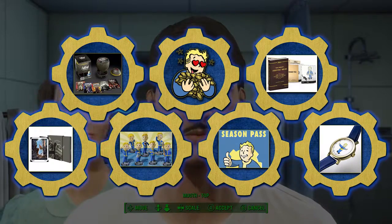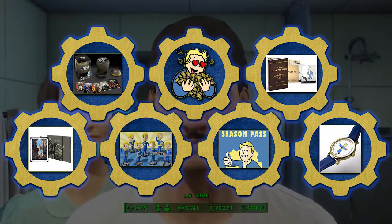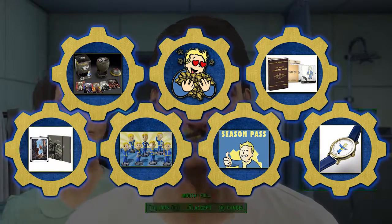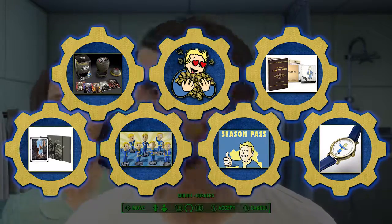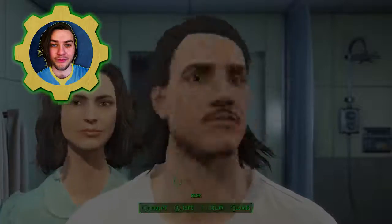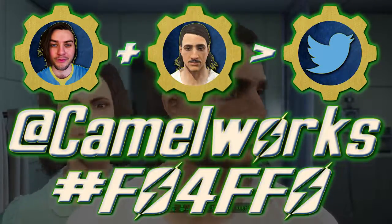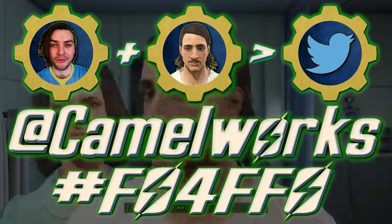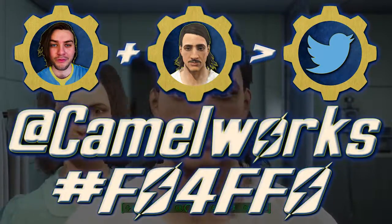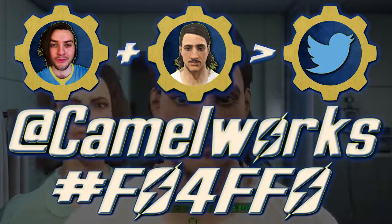Be sure to Face-Off today! Take part in this outstanding opportunity in Fallout 4! Make sure to check the description for detailed information along with the terms and conditions and the rest of that boring bongo below! And remember: reference face, character's face, tweet at Camelworks with the hashtag FO4FFO! Here's to the best of luck in Fallout 4's Fantastic Face-Off!